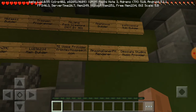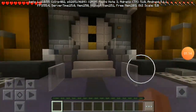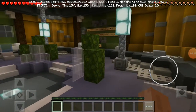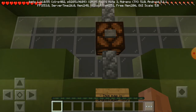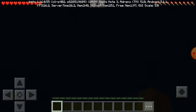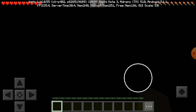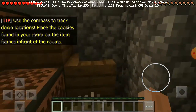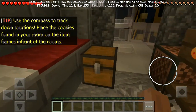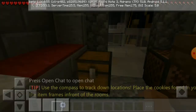Okay, you can read the credits yourself. I'm gonna go to this side and go to that side. I don't think there's any other way to do that, okay, let's go start it. Oh my god! Okay — use the compass to track down locations. Place the cookies found in your room on items from the windows.